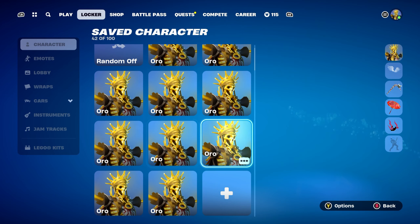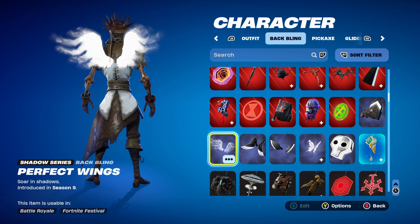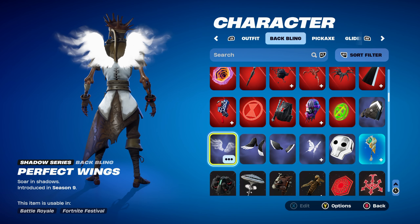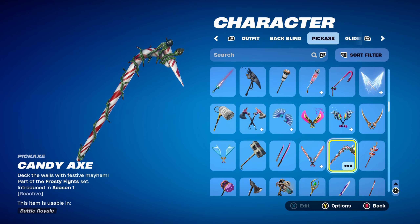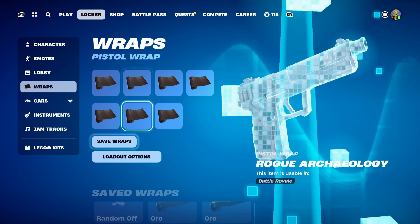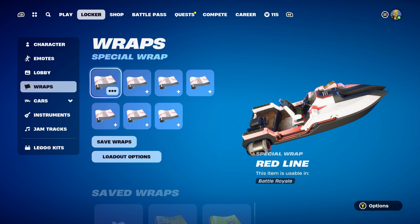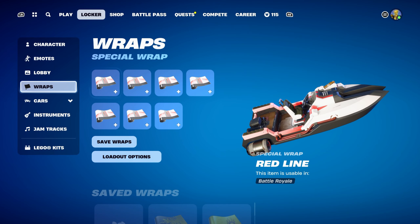Let's move on to combo number eight. For this one I thought I'd use a white set of wings — my favourite ones — the Perfect Wings, a Shadow Series backbling introduced in Chapter 1 Season 9. Any other white-themed wings would work nicely for this combo. The pickaxe is the Candy Axe, part of the Frosty Fight set, introduced in Chapter 1 Season 1, available in the Item Shop — definitely my favourite Christmas-themed pickaxe I own. Using it for the white and red design. The weapon wrap is Red Line, introduced in Chapter 1 Season 9 — a red and white themed wrap with a little bit of black, and it's also animated, which is pretty cool.